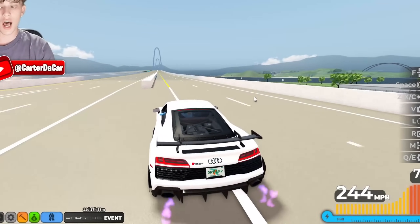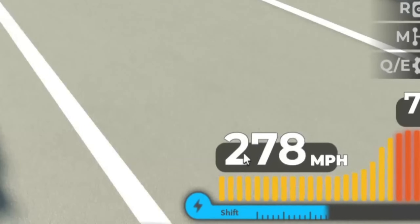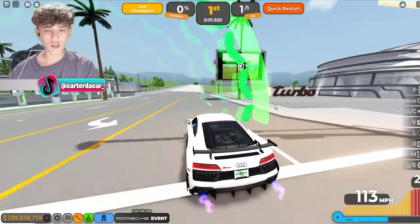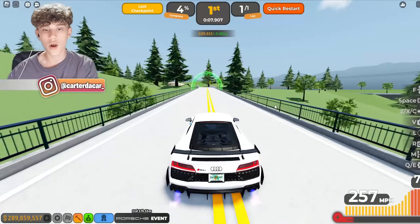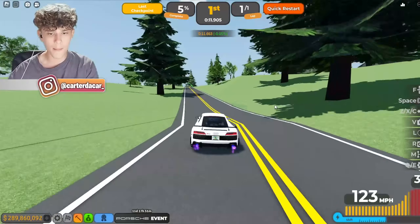The Audi's top speed is 250 miles per hour without boost and 280 miles per hour with boost. We're also going to be doing the cross country race since it's the best race to determine how cars handle on turns and in a straight line. It's like the best all-around race, so we'll take all the cars around it.